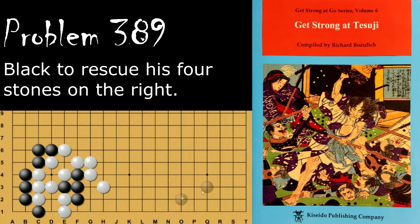Problem number 389. Black is looking to rescue his four stones over here despite being completely surrounded by white. Black's move is to throw in and then connect, and now white has a shortage of liberties coming up, so white needs to start connecting — but white can't connect fast enough because black will just atari.